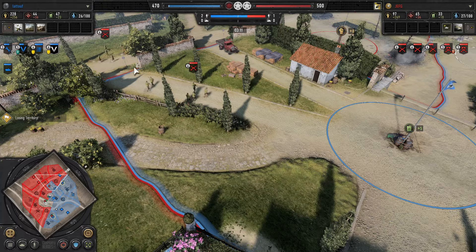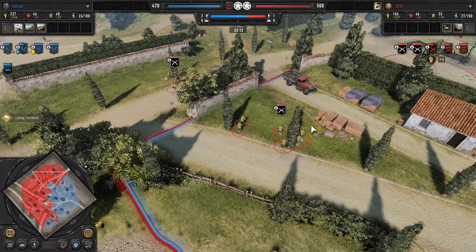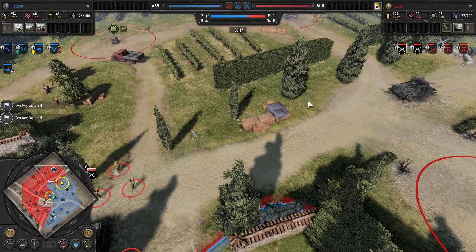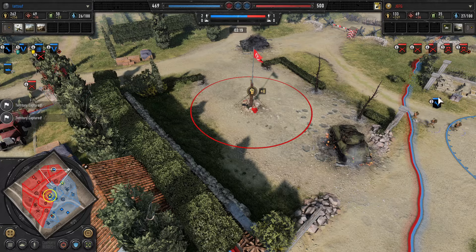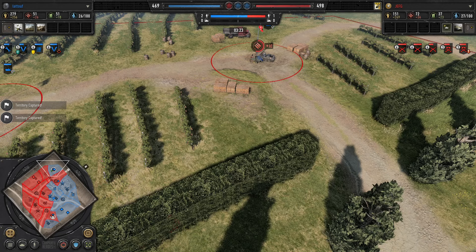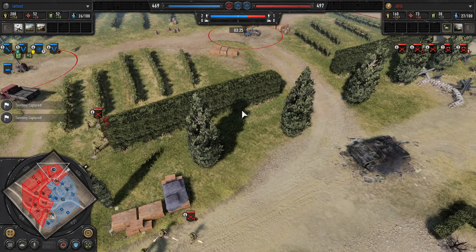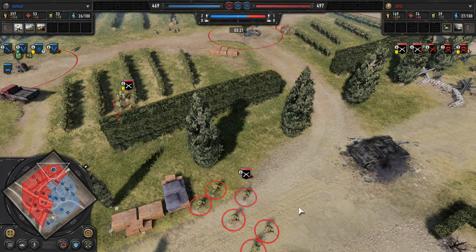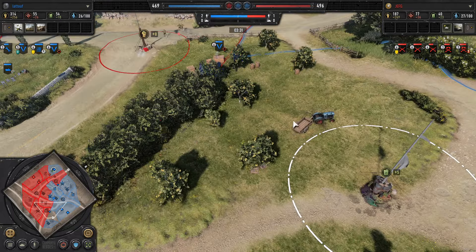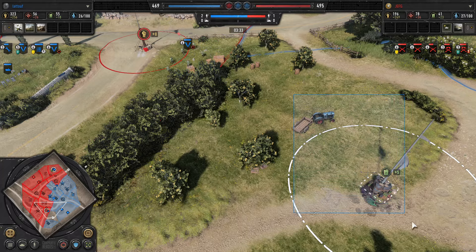Jeff G looking to leverage the great throwing ability of his men and the explosive capabilities of the United States arsenal. Ken Kratzeninger rushing up north here to pressure Jeff G and divert forces away from the front line towards the rear line — a clear use of the flanking tactic, though risky with snares out there. Jeff G doing the same to Latouf, hitting his fuel point.